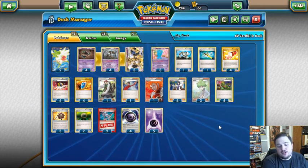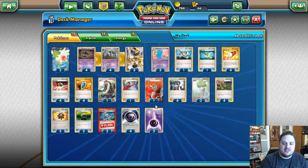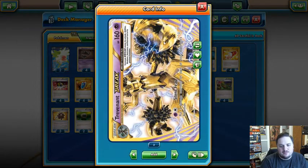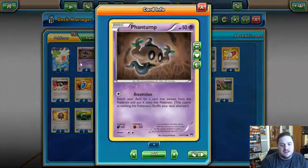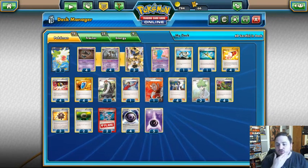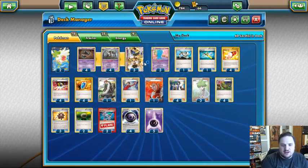This deck uses Trevenant Break and is probably the most fun deck in standard right now. When you're talking about decks that actually make smart plays — other than just burning through half your deck in one turn, battle compressoring everything, and saying Night March three times — Trevenant is one of the more fun decks to play in the standard format.